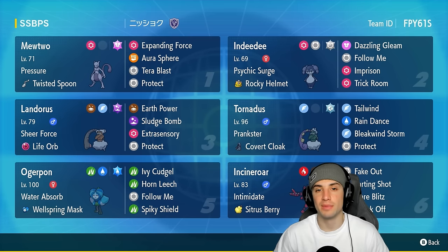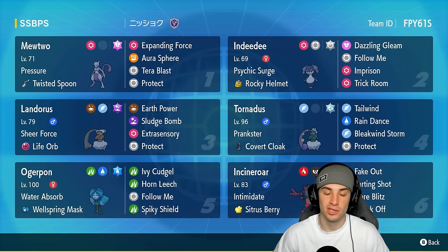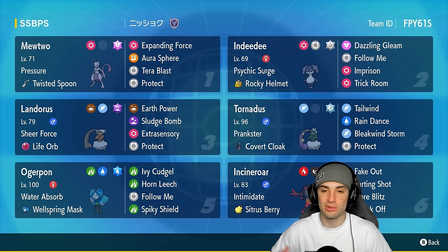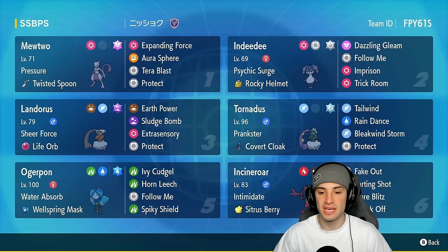Indeedee sets the Psychic Terrain, it's got Rocky Helmet, and it also has Imprison and Trick Room. We love playing slant on Trick Room like that - it's super easy, super simple. You just pop Imprison and then your opponent can't use Trick Room. Other moves Indeedee has are Dazzling Gleam and Follow Me for a little bit of support. The other four Pokemon on the team - two of them are the Genies: Tornadus for support, speed control and weather control, and Landorus with Life Orb and Sheer Force doing big-time damage.